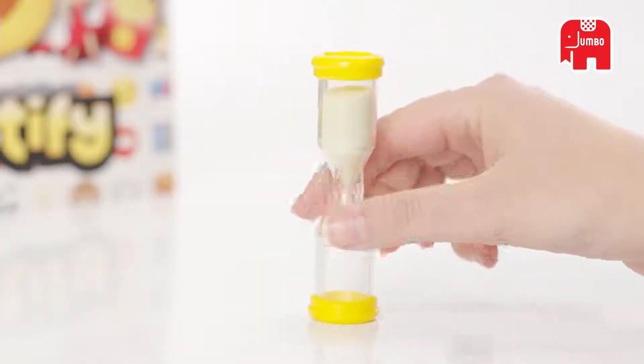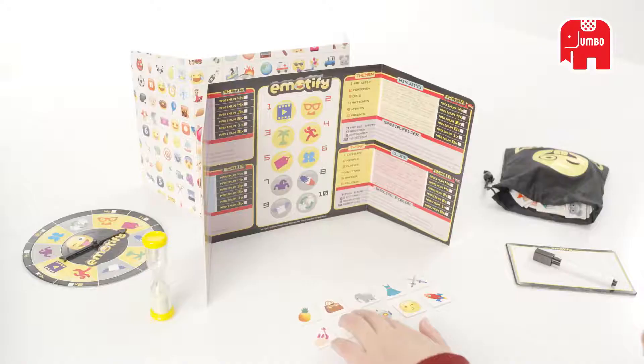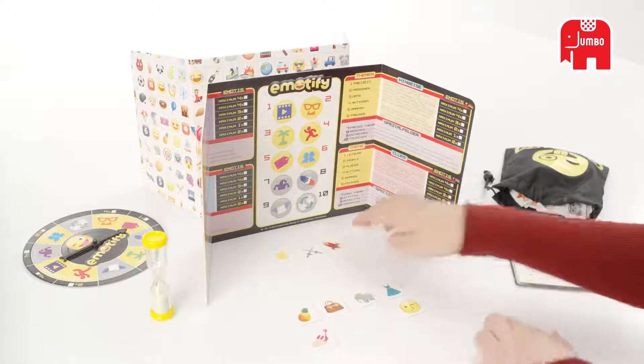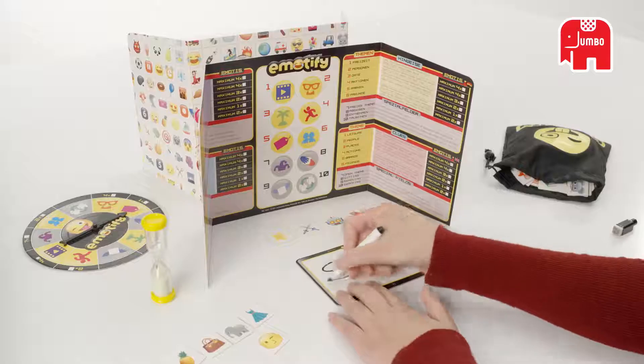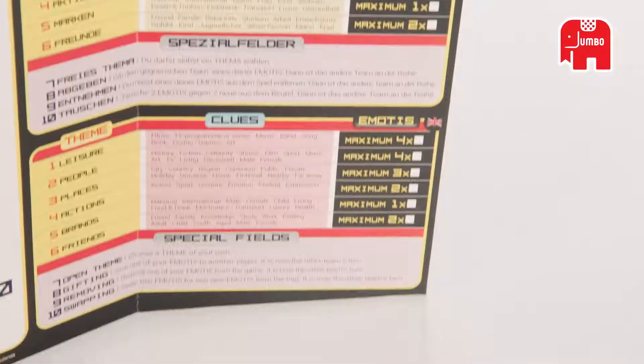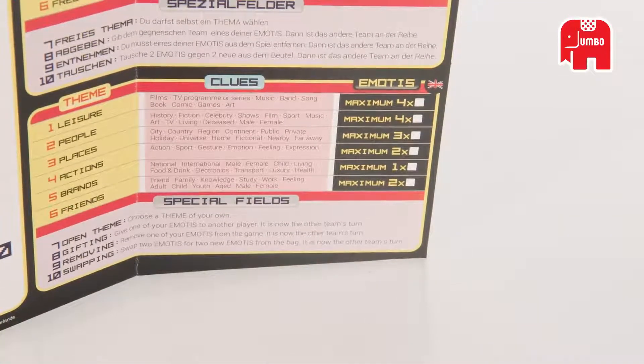If you know the category, you must immediately turn the sand timer. You then have two minutes within which to portray something and have your teammate guess what it is. Without any of the others seeing, and before your teammate has a chance to guess, write down what you plan to portray. You can give your teammate a fixed clue, which you can find on the cardboard sheet.